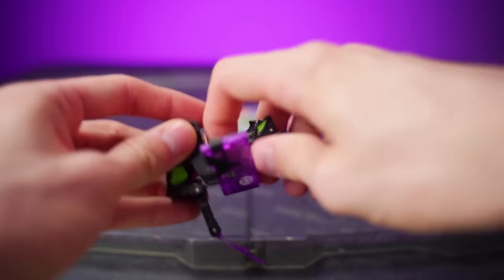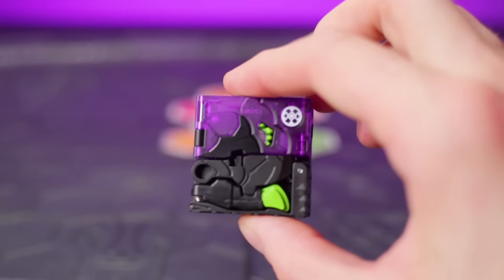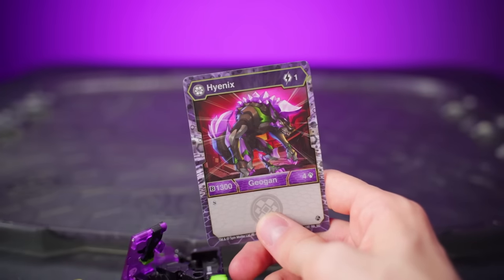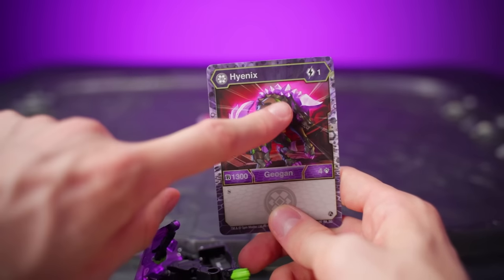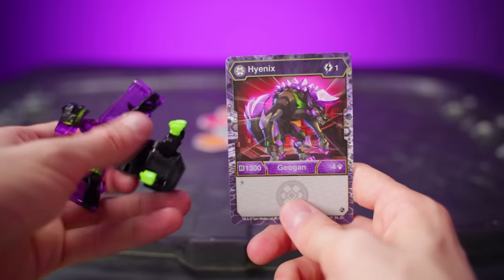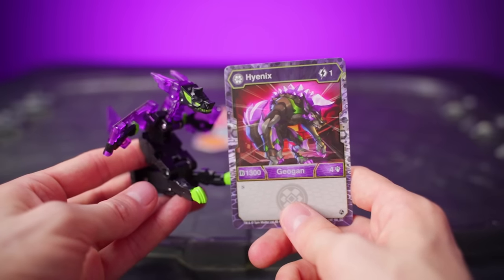I actually think Hyenix is one of the coolest Bakugan in its closed form — it's just so clean. At a glance, if you only look at the 1300 B-power, Hyenix might not seem as strong as a Bakugan like Titan King, but for only one energy you can get Hyenix out into battle and already start winning, making Hyenix one of the strongest Geogon you can pick up for the trading card game.